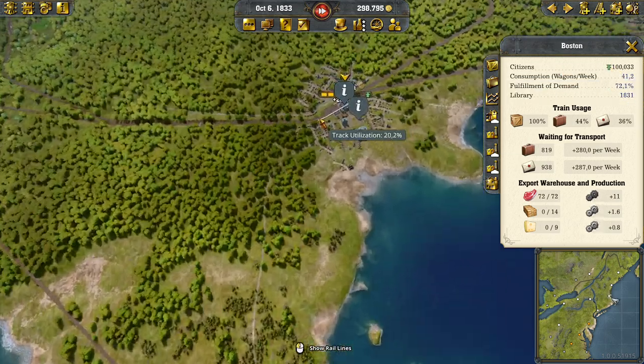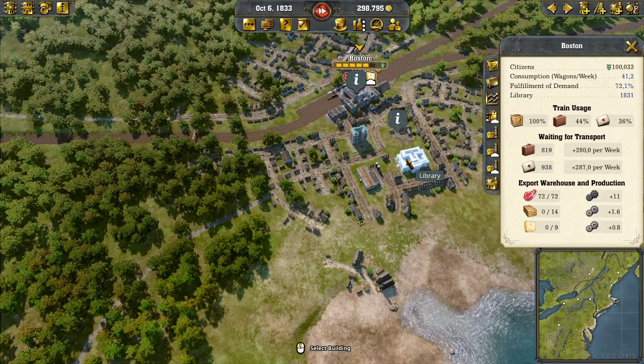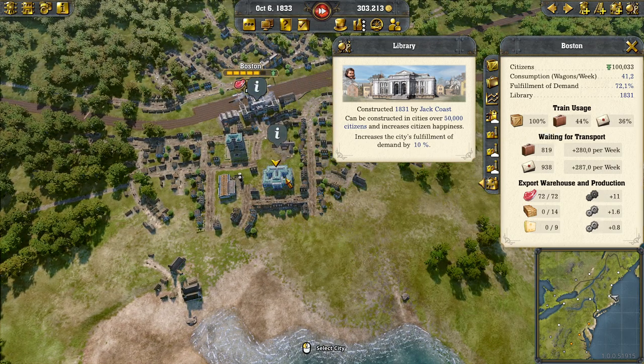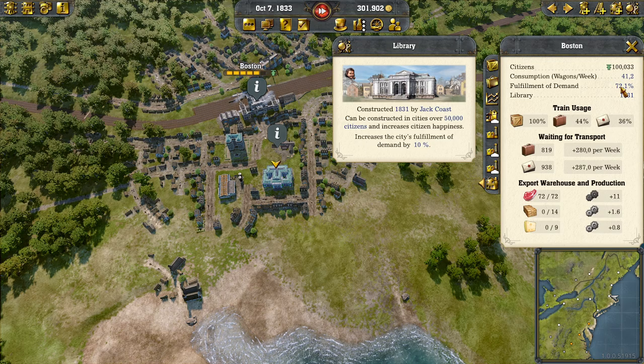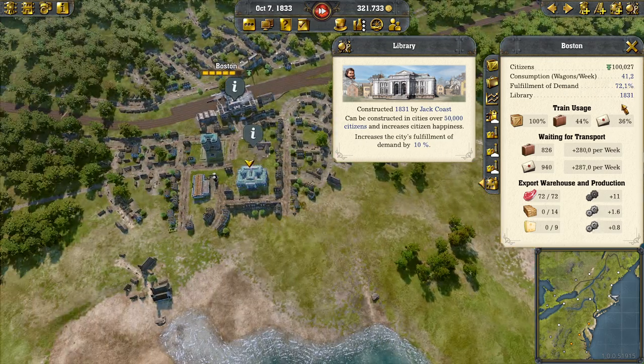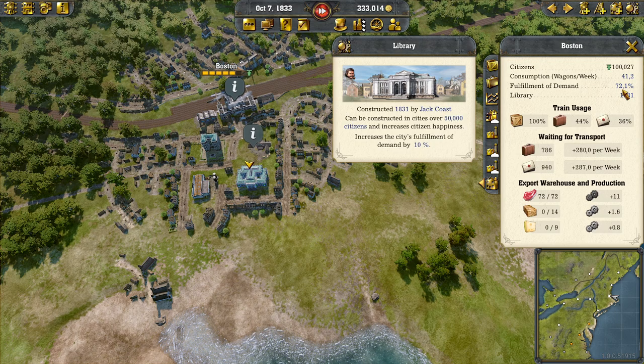Unfortunately we're capped at 100,000. To get to 100,000 you are recommended to build a library, which increases your fulfillment. Cities grow when fulfillment is greater than 60%, and you really want to be in the 70% plus range to have that growth.